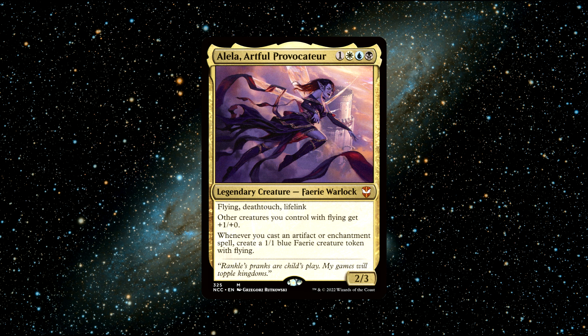Other creatures you control with flying get +1/+0. Whenever you cast an artifact or enchantment spell, create a 1/1 blue fairy creature token with flying. You will be amazed at how fast you can generate a token army with Alila — it's pretty gnarly.